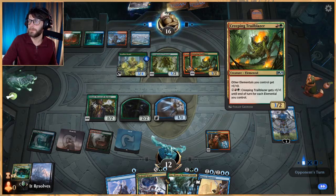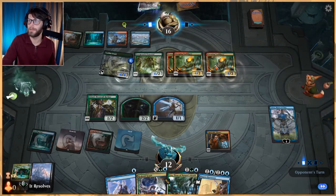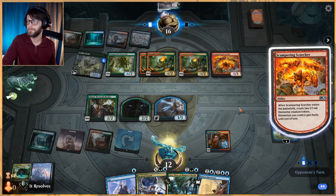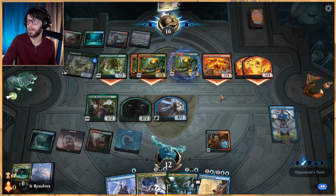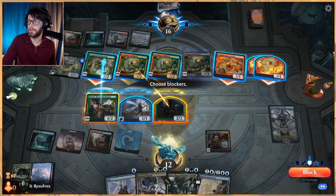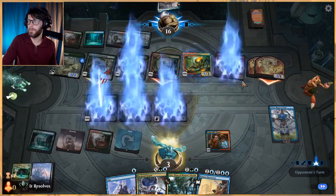Does any of this have trample? Looks like no — that definitely helps. We're going for critical mass here more than anything else, so being able to just go wide with a bunch of creatures. Wow, they had three of those — that is phenomenal. We do need to phase out at least one of these, but we're just in bad shape. We have to block here — three, six, twelve — obviously have to block here as well. That was pretty good.